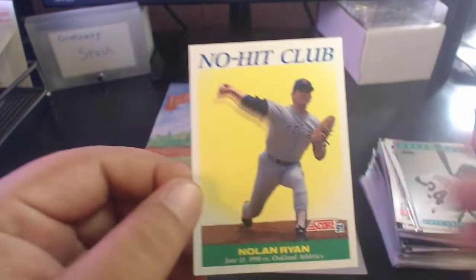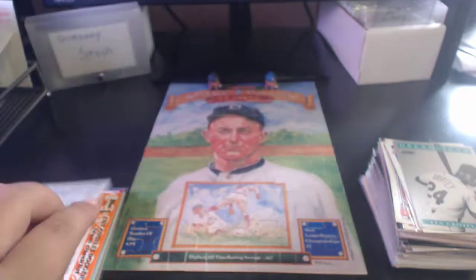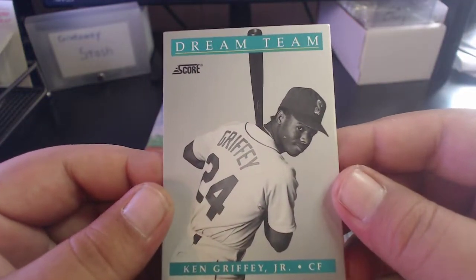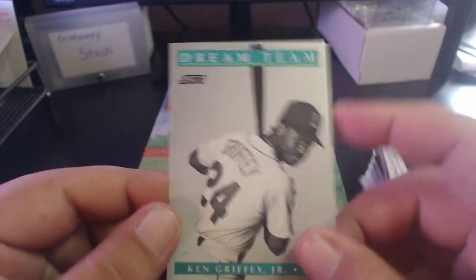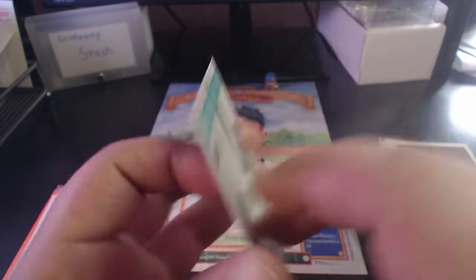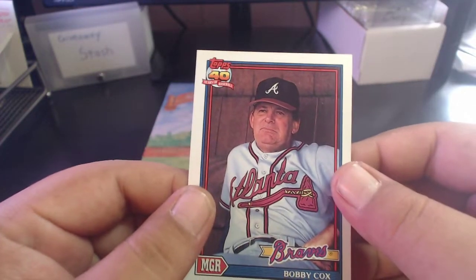Then we got a '91 Score no-hitter globe Nolan Ryan - this card is iconic. I remember this one had the print mark on it. I realized I did not have this card in my binder, so this one's going in. Also a Dream Team card of Ken Griffey Jr. and '91 Topps Bobby Cox.